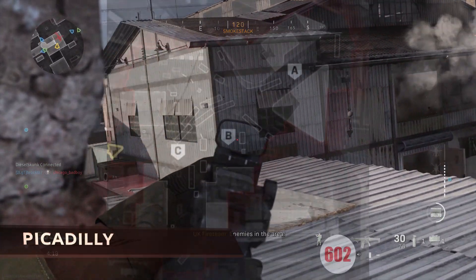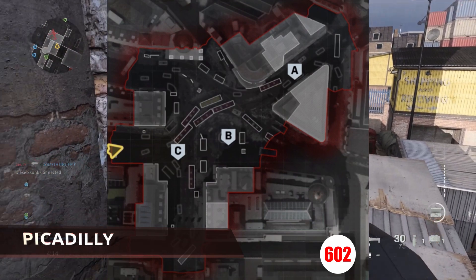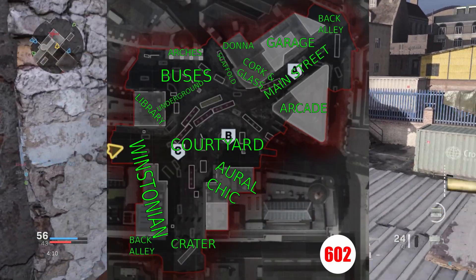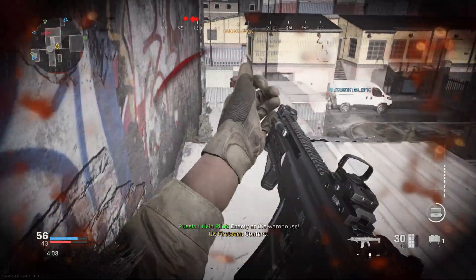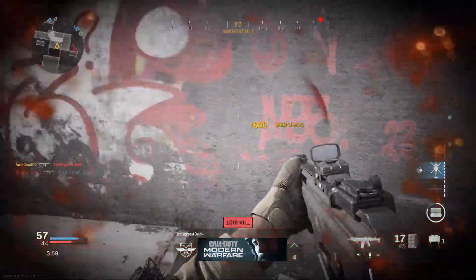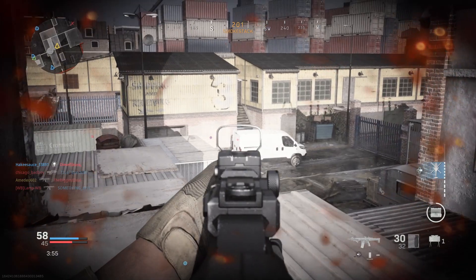Next up, we have Piccadilly. Piccadilly is probably the most confusing map for me because I can never seem to find anything. One improvement which could really help out Piccadilly would be to improve the spawns — I've noticed that the A spawn is extremely sticky, making spawn trapping on this map very real indeed. Because of lack of flow and lack of proper spawns, I'm going to rank Piccadilly near the bottom of my list, but I believe this map could easily be improved over time.